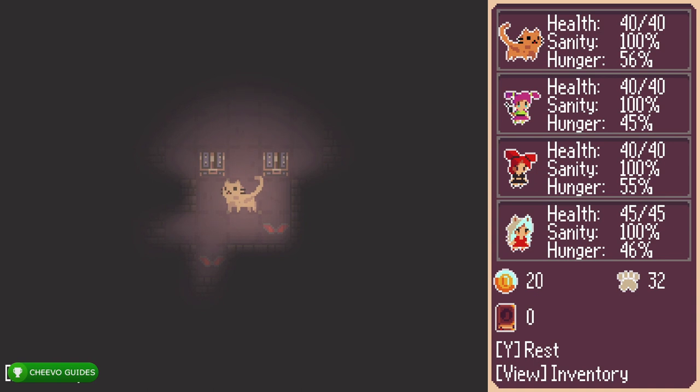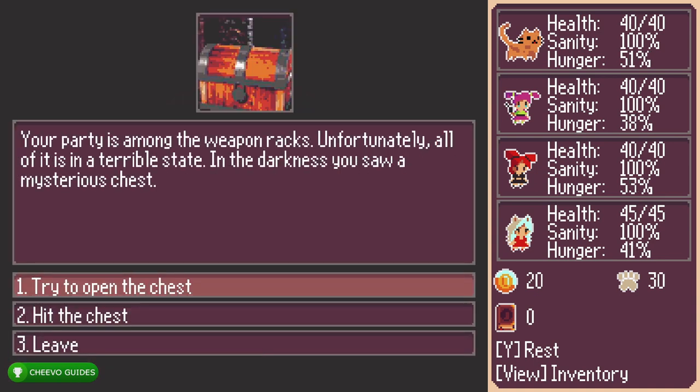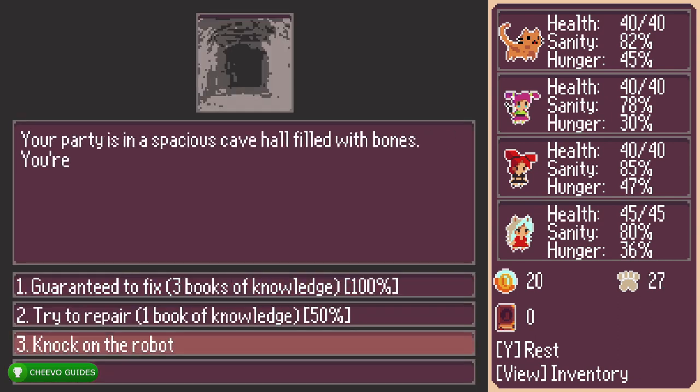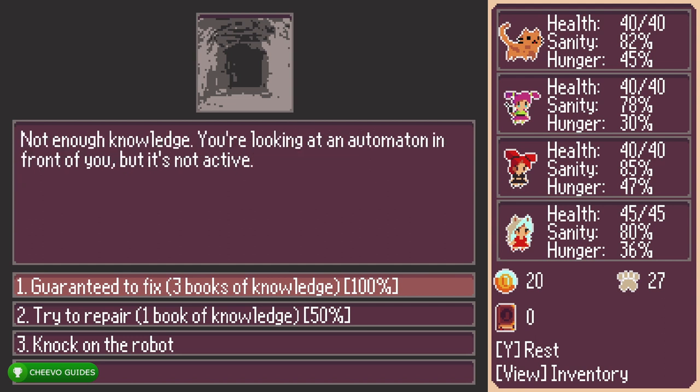If you want to skip any battles — let's say you reach 250 enemies before you face the dragon — you can always leave or escape any battle, kind of like Pokémon. But since you need to get 250 kills, there's no point in avoiding any battles anyway. You want to rack up those kills.